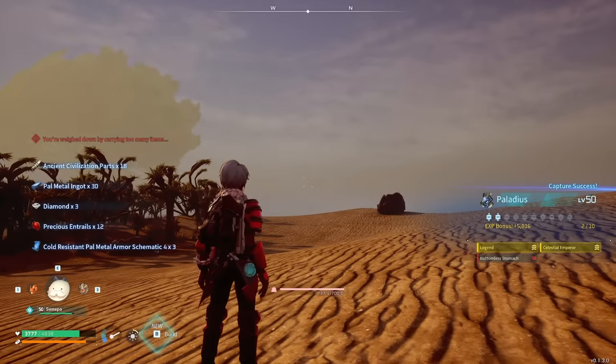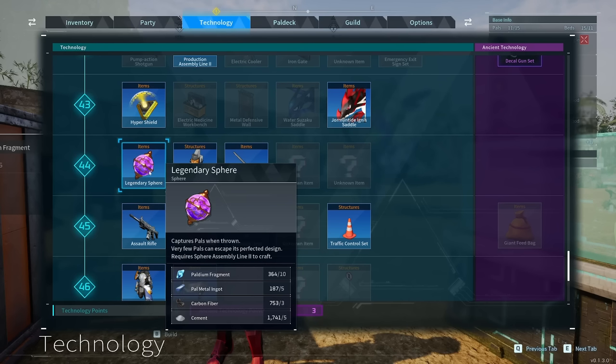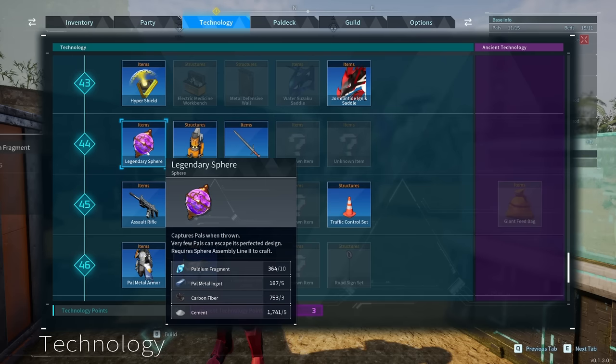I got one of the legendary schematics — the cold-resistant PAL metal armor schematic. If you're going out to capture these legendaries, I definitely recommend bringing legendary spheres, which require palladium fragments, PAL metal ingots, carbon fiber, and cement. You can capture them with ultra spheres or hyperspheres, but the chance is super low and you'll burn through a ton of them. If you just take the time to craft legendary spheres, you'll be so much better off.